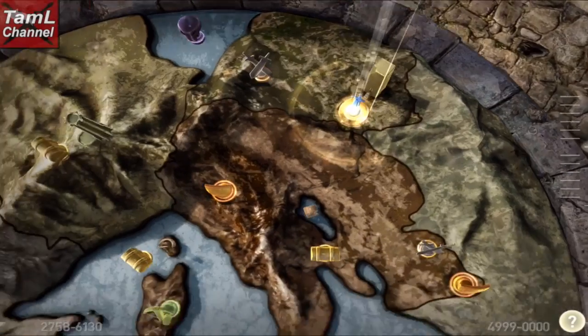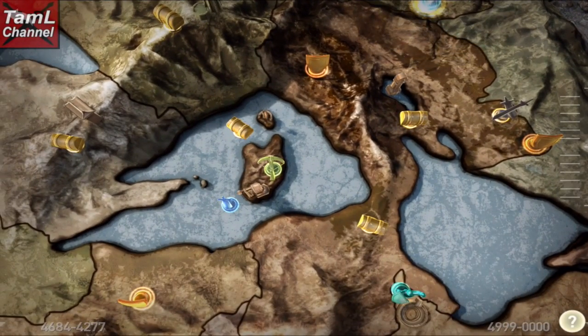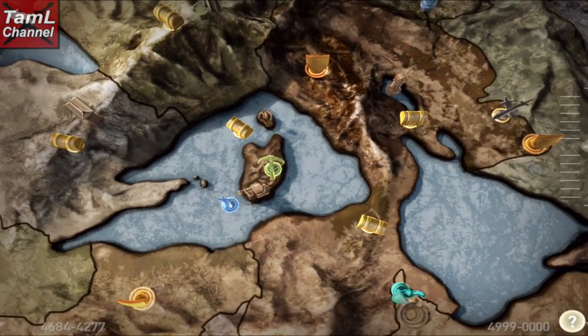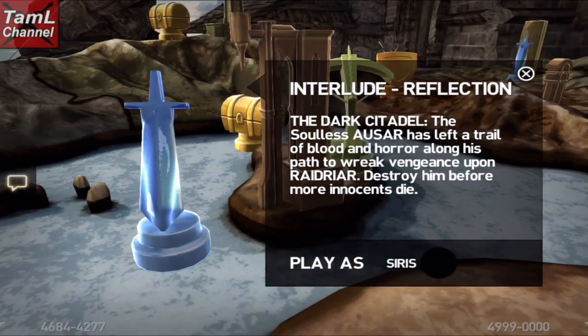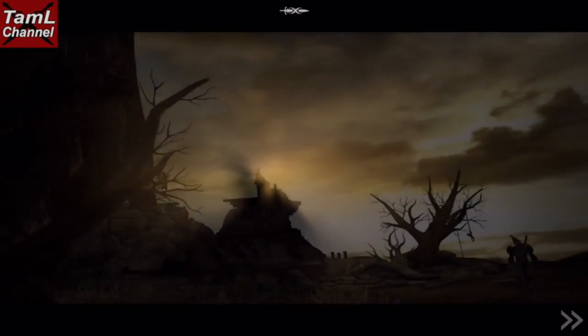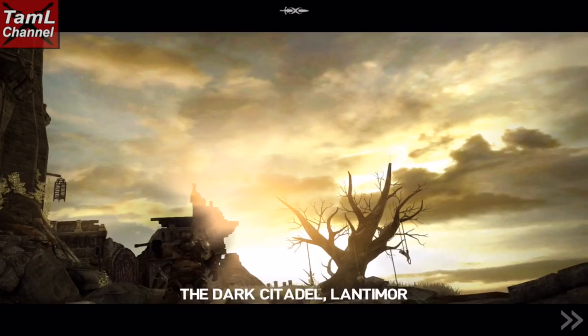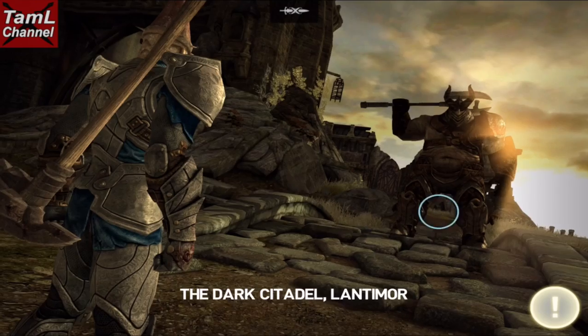Hi guys, in this video I'm going to show you a let's play of my low-level Cyrus getting the heavy solar trans, that's the JX. The place you need to go to is the Dark Citadel — I was showing it there on the map — and the way to get the Dark Citadel to appear is to complete...